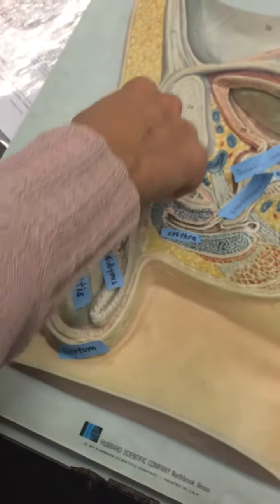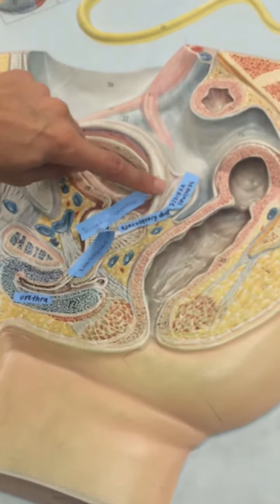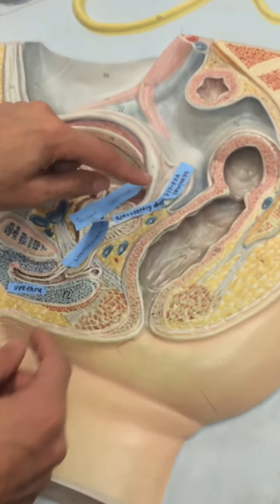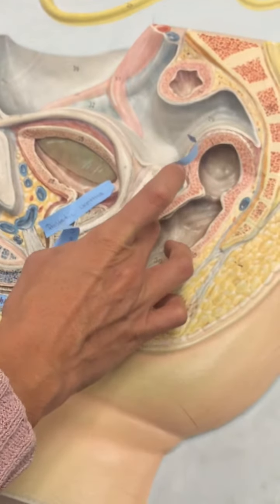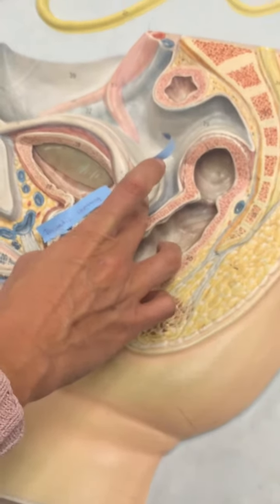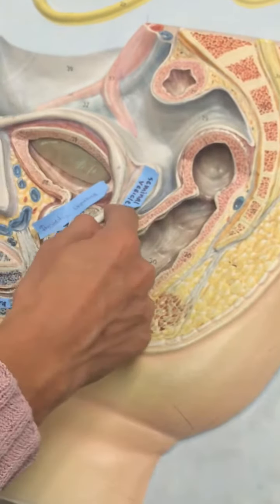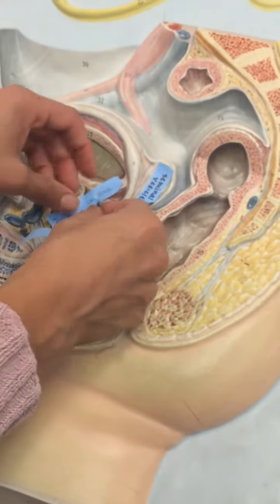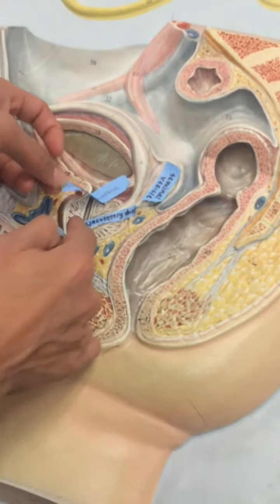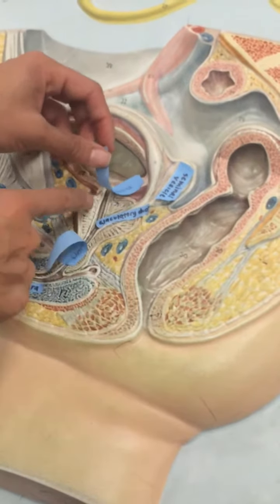Goes through the vas deferens — this is the ampulla of the vas deferens. And then here you have the seminal vesicle, or the seminal gland. Then coming through the prostate, you've got the ejaculatory ducts here.